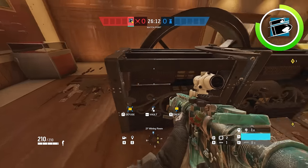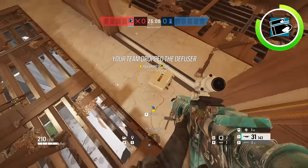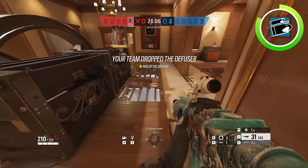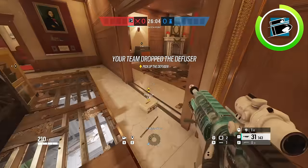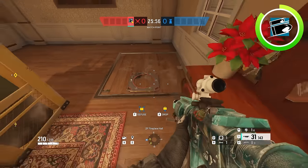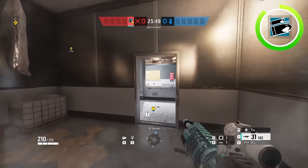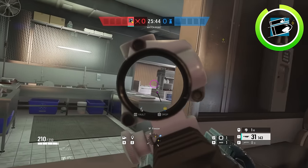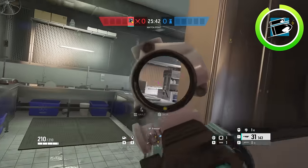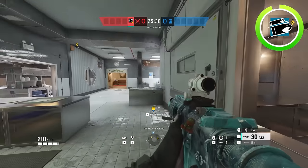Once you've done that and put a bunch of pressure on here, you can begin to do the late round part of the strat. If you brought hard-breach charges, you can open up the reinforced hatch here if it's not electrified. Once this is open right here, you can easily drop and start to make a bunch of noise, and hopefully apply a bunch of pressure so that your teammates can get the bomb down in either one of the sites. But that's about it for the strat.